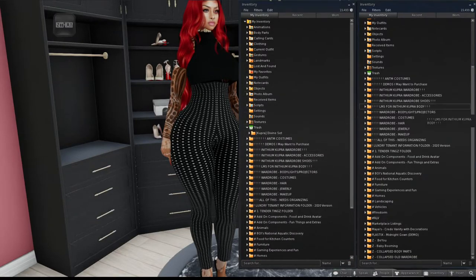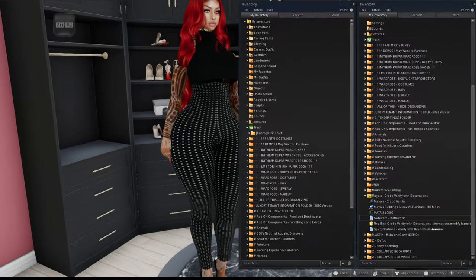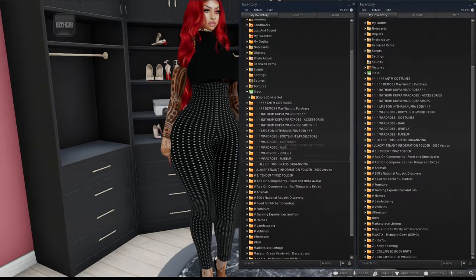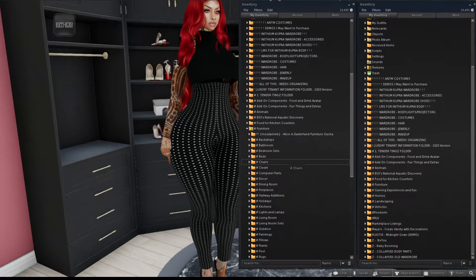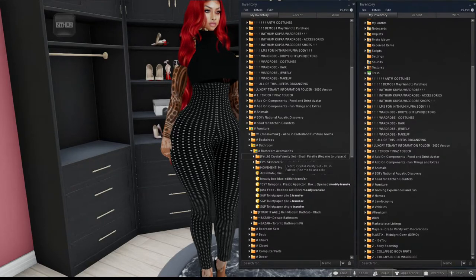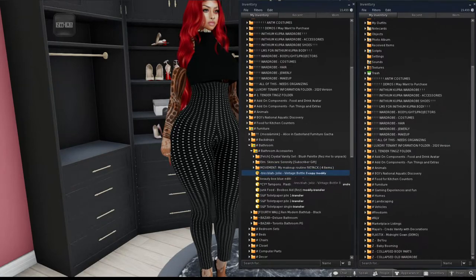The right side is always the neat one; the left is where we look around and decide where things go. This is a vanity for a bathroom, so I'll go to my furniture section. Inside I have a 'bathroom accessories' folder containing a vanity skincare set, makeup set, and gotcha items that go on counters for decor only. I'll throw the vanity into the bathroom section.